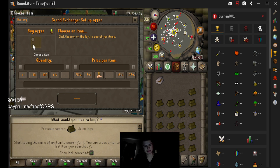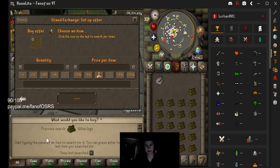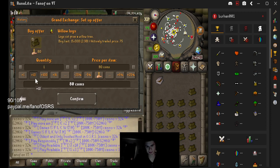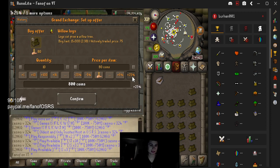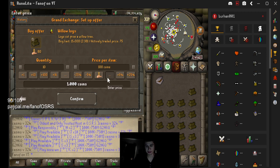Let's say if I was buying a cheap item that goes for a lot — something like flax. If I wanted to buy something super cheap and increase the price on it, kind of like Dead Man style, then 25 would be great here. So if I click it once...